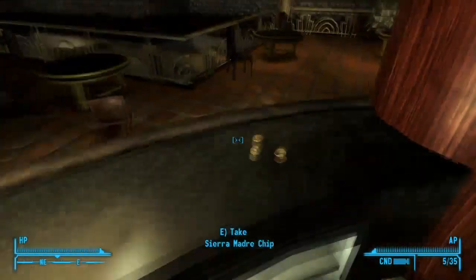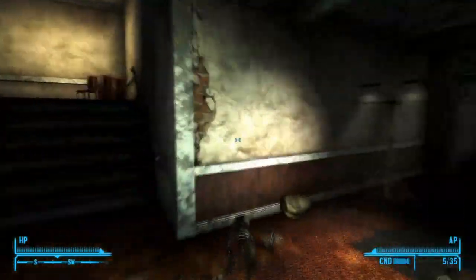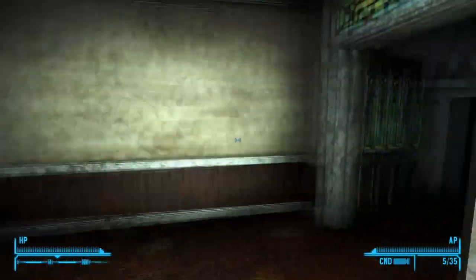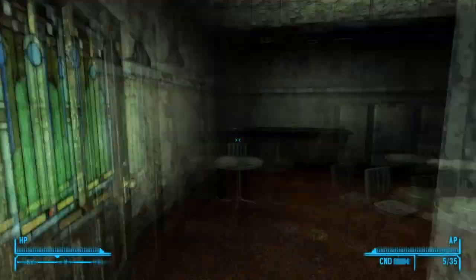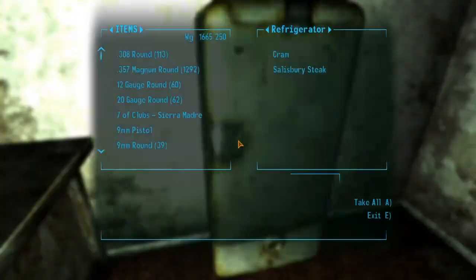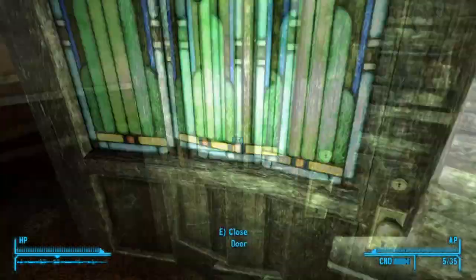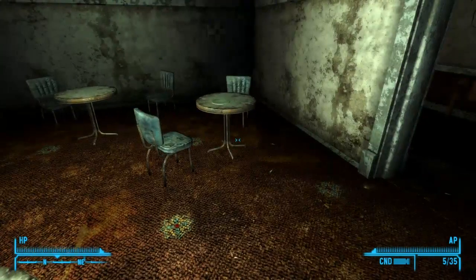The next one located near here is actually behind this door. You're going to head to the right and keep heading forward. Then go right again, and you actually want to head to the left, then to the right. This is locked with a very easy lock, and I'll be able to get the code for vodka. I'll grab another cosmic knife as well.